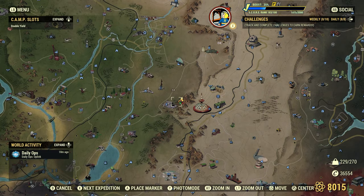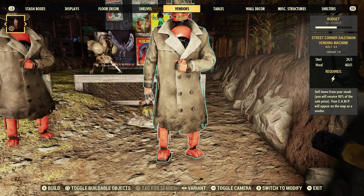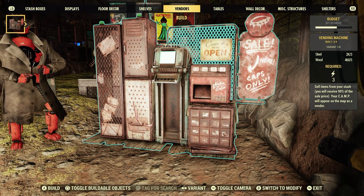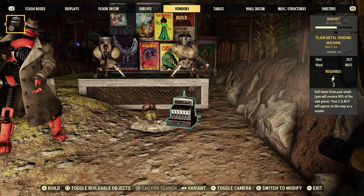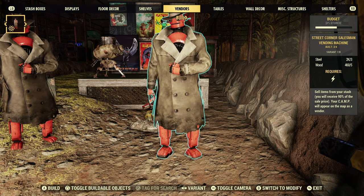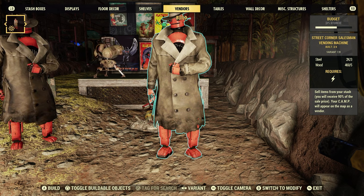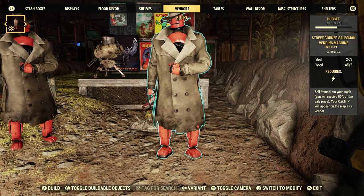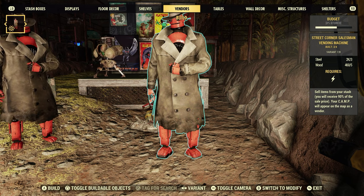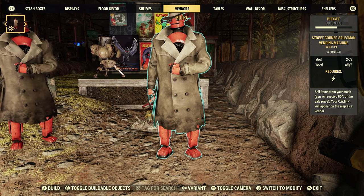Go to your build menu here. As you can see it's in the vendor section. If you're brand new to the game, you'll have these here and you just slide it over and it will show you the vendors. Here it is — Street Corner Salesman vending machine. We can build four of these in the camp. It costs three steel and five wood, requires power, and lets you sell items from your stash. You'll receive ninety percent of the sale price, and your camp will appear on the map as a vendor.